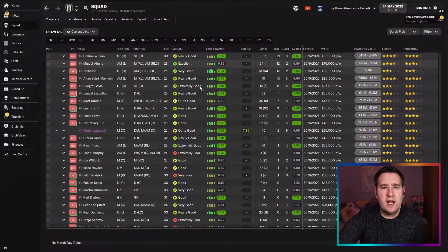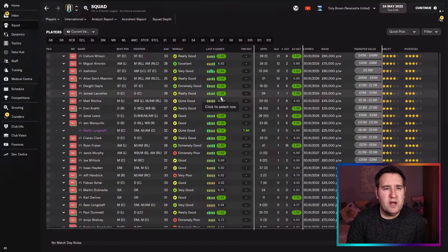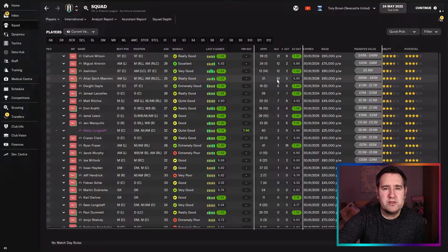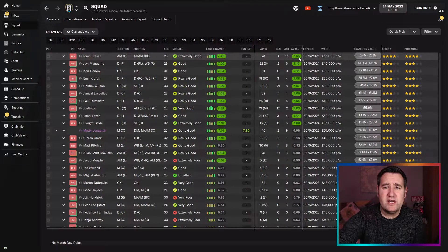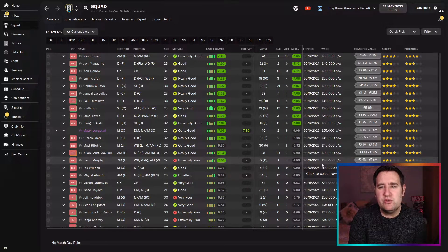Looking at Newcastle's goals: Callum Wilson top scorer, Almiron with 12, Saint-Maximin with 10. Ryan Fraser had a fantastic season with 16 assists playing in a defensive winger role — and the highest average rating of 7.65. Others ranged from 7.16 down. It was a decent tactic for Newcastle — a lot of close games, many 2-1s and 3-2s, just missing out on wins.